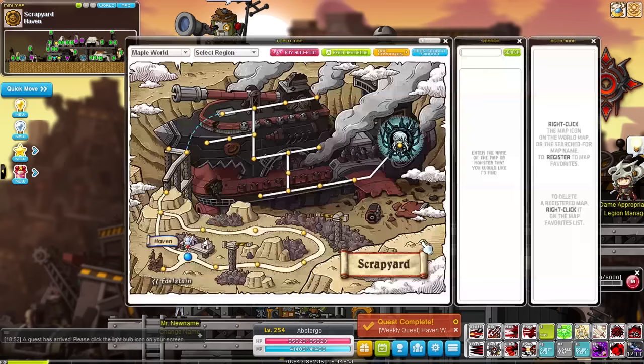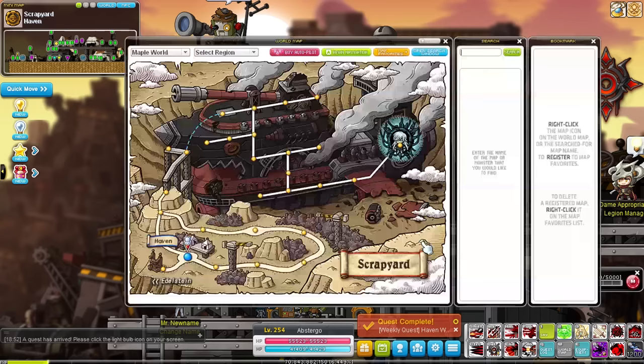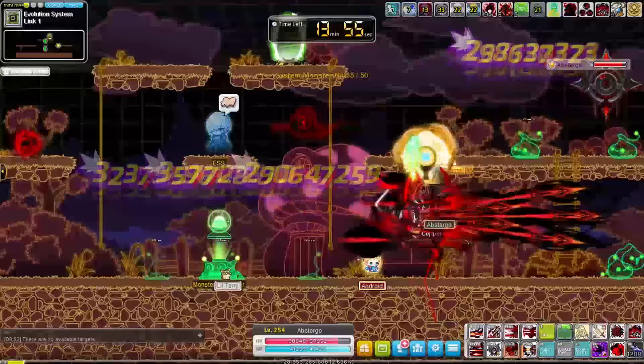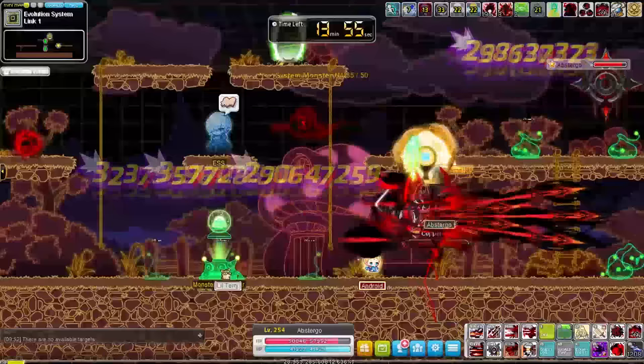My final tip is an easy and a bit more well known one. If you want to speed up your absolute lab progress, you can complete your scrapyard and demon camp weeklies on multiple characters, then feed all those rewards into one character to speed up your process. You can just transfer them through the storage, which is pretty nice. And that's all I had for today.